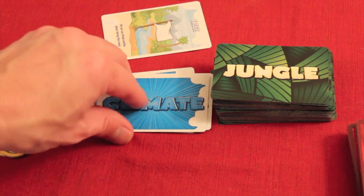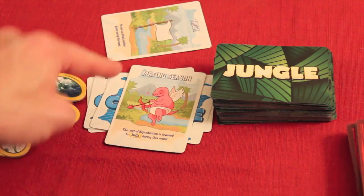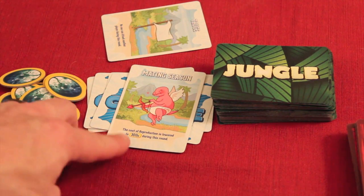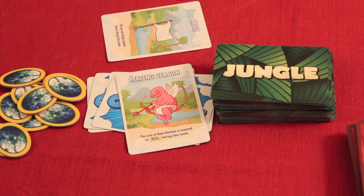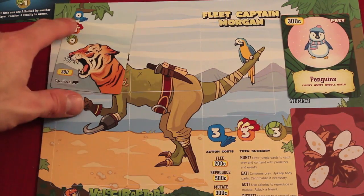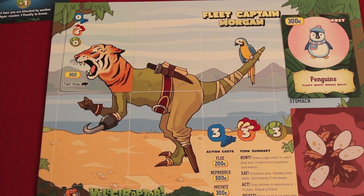Let's say a turn has passed and it's my turn again. We flip up a new climate card — it's mating season. The cost of all reproduction is down to 300 calories for the whole round, where normally it would cost 500. Since my speed is still three, I pull three cards from the jungle deck.